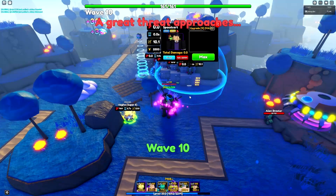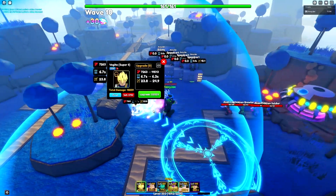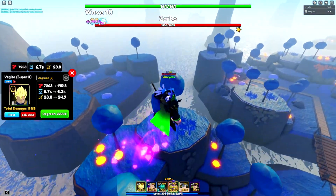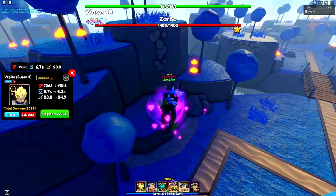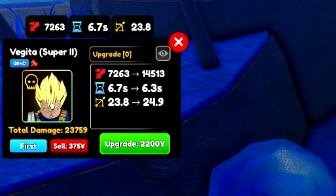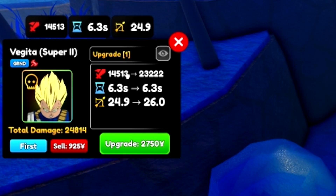Let me get all my money up so I can afford to upgrade these units. There we go, all maxed out. Also, just a note - yes, I do have Calling on this unit. I did one re-roll when I originally got the unit, got Calling, and just kept it since I was mainly rolling on Frieza. The first upgrade brings it to 14,500 damage and the cooldown goes down to 6.3.